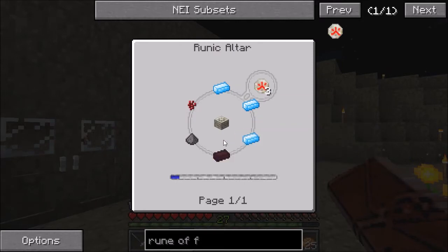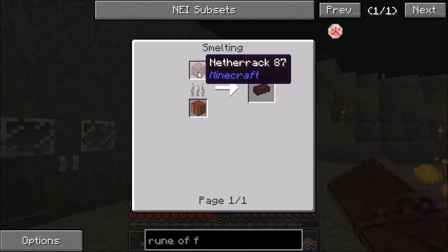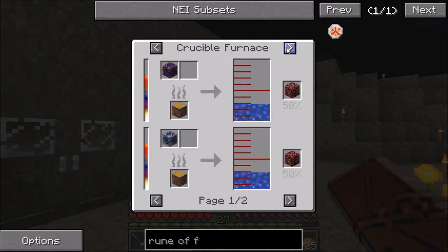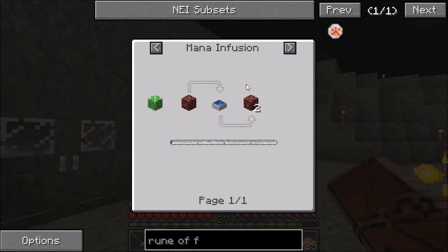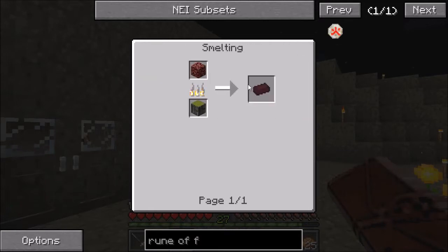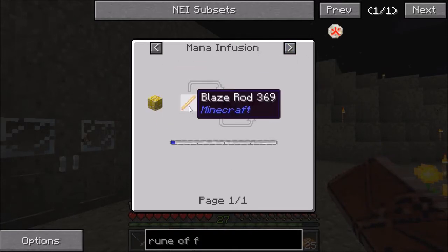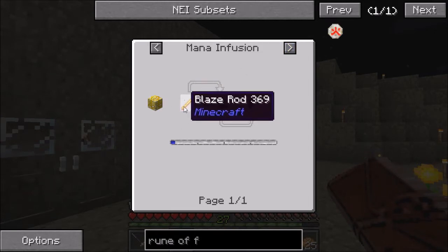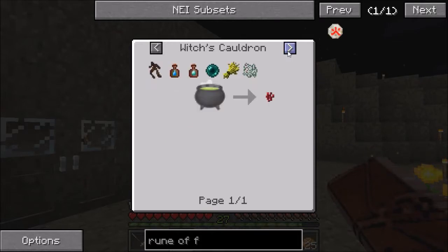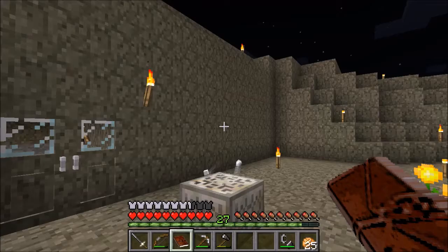The Rune of Fire requires nether bricks and nether wart. As far as I can tell, you can get nether brick from netherrack, and there doesn't seem to be any simple ways for me to make netherrack. So it appears that I'm going to have to go into the nether for that. Nether wart would also require trips to the nether, because at best I could use a blaze rod, but I would need to make an alchemy catalyst which requires more blaze rods. So I'm obviously going to need to find netherrack and nether wart in the nether.